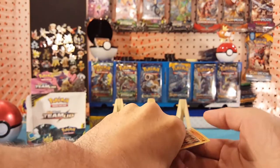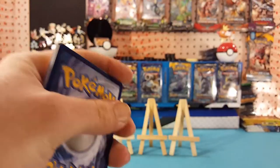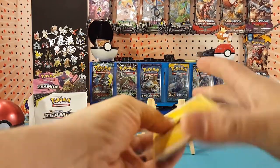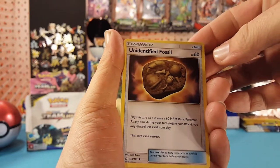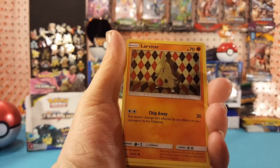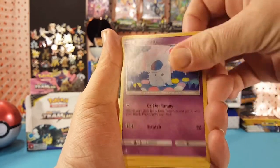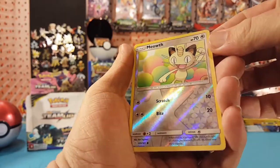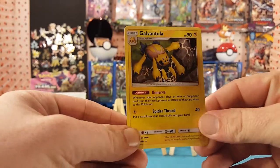That was a tough pack — wonder if this one's a good one. Here's a code card for you guys, let me know in the comments below what you pull with it. We have Electric Energy, Unidentified Fossil, Rapidash, Evelyn, Larvitar, Meowth, Natu, Female Nidoran, Farrowseed. Meowth is the reverse and Galvantula is the regular rare.